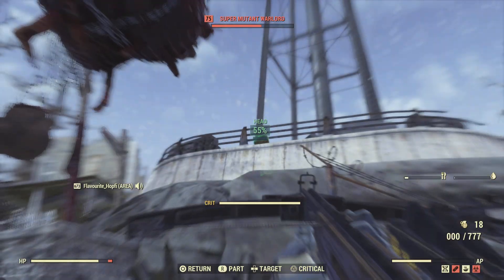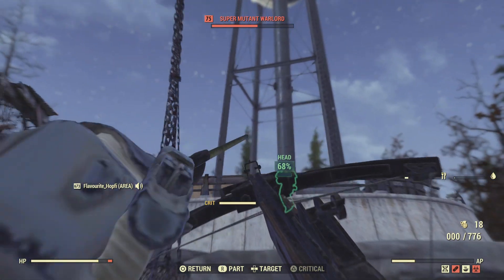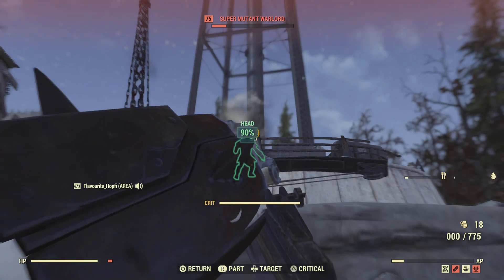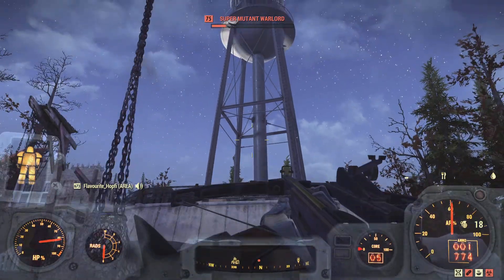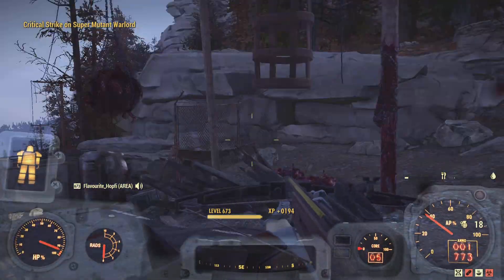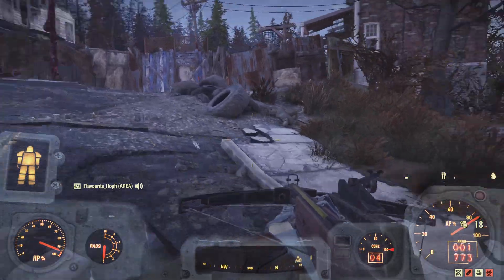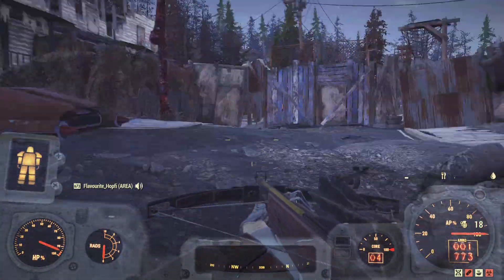On lower-level stuff like level 50 Super Mutants, which don't have a lot of poison resistance, you can actually see some benefit from the acid damage. Level 75 — not so much, it's basically non-existent, which is a big gripe I have with Strangler Heart Power Armor.